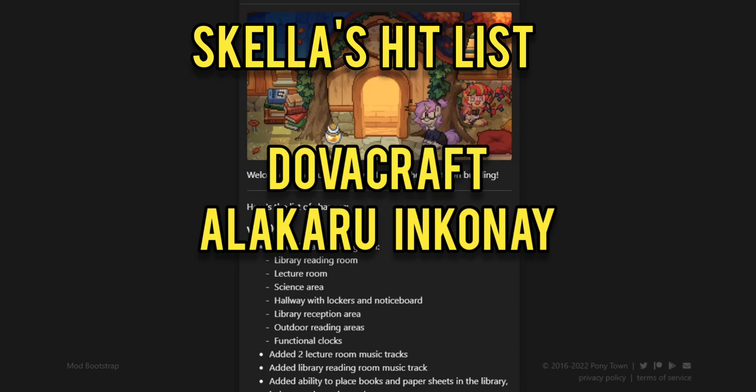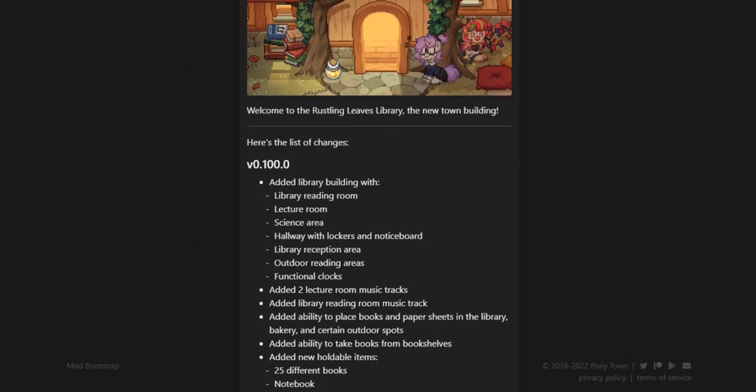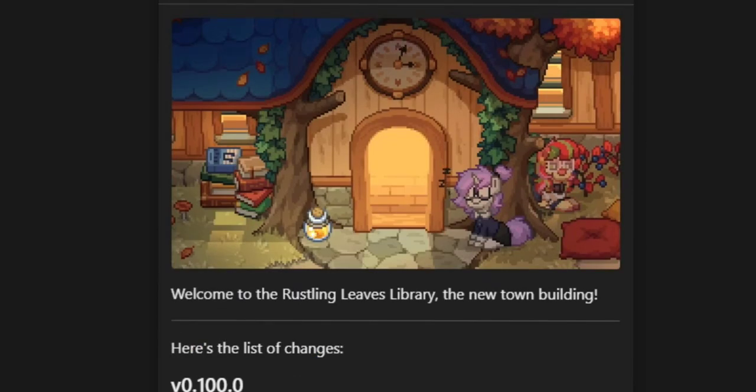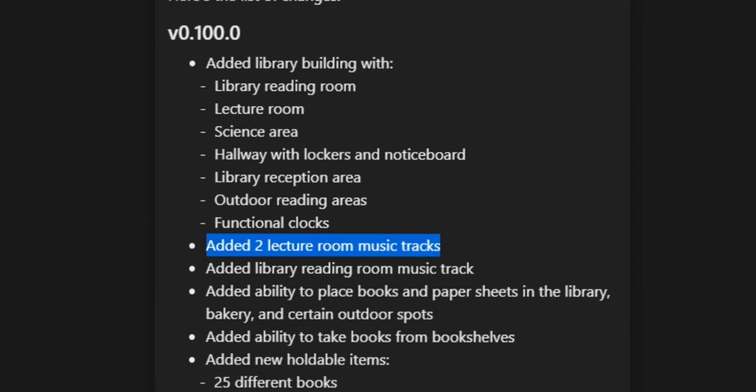Anyway, let's talk about this update because it's actually really exciting. We got a new building — a library building with a library reading room, a lecture room, a science area, a hallway with lockers, a notice board, a library reception area, outdoor reading areas, and functional clocks. The functional clocks are one of the things I'm most excited about — I've wanted functional clocks in the game for a super long time and we finally have them.